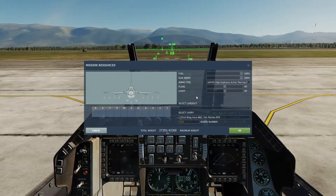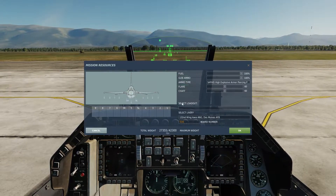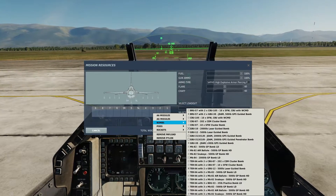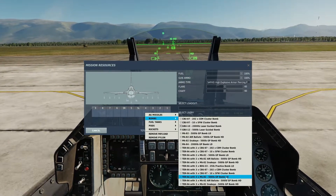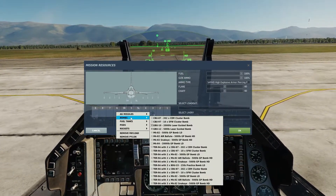Now we can start loading some weapons. Today we're all about unguided bombs, specifically low drag unguided bombs. Those can be carried on stations 3, 4, 6, and 7. So we're going to take the unguided low drag 500 lb Mk.82 bomb, putting three of them on each station using a triple rack. When selecting it, make sure you're taking the LD version and not HD.